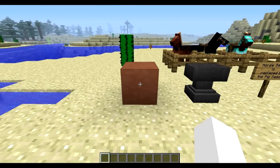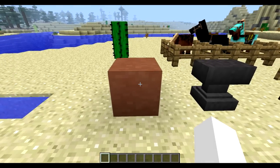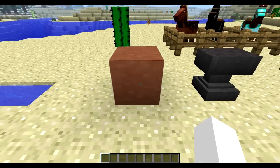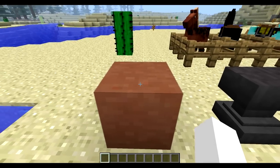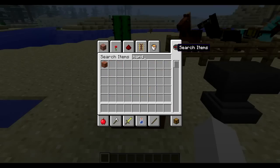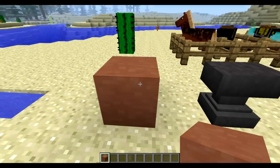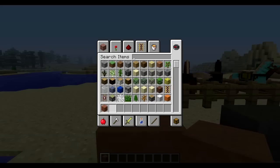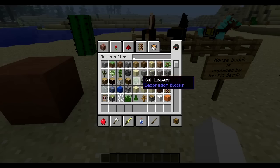Hey guys, welcome to another snapshot review. This is the 13w18b snapshot, so let's get into the video. Last week I didn't do a snapshot review because I was sick, so I'm not really feeling great but I'm better. Hardened clay — you can find it in water. That's the new thing in the last snapshot.